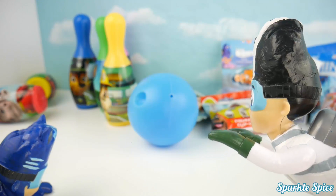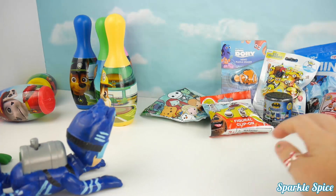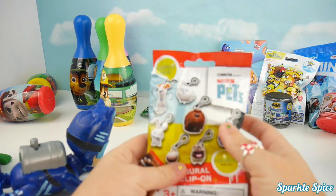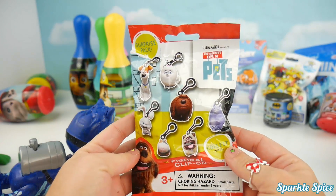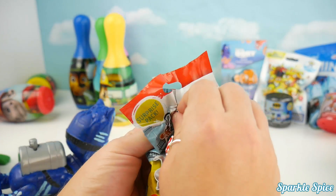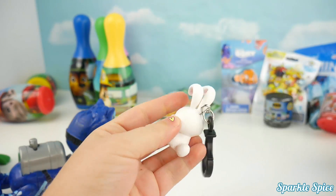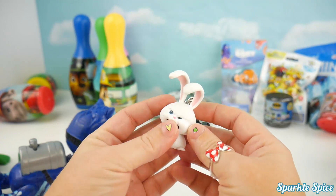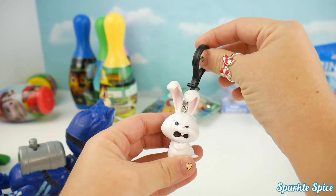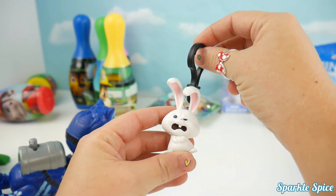I'll get you next time, Catboy. Alright, I want that Secret Life of Pets bag. Okay, here you go, Catboy. One Secret Life of Pets figure coming up. It's a clip-on too. Let's open it up and see who it's going to be. Oh my goodness, it's Snowball! Look at that Mr. Cranky face. But I love this keychain. You can take that face anywhere you go. So adorable, Snowball.